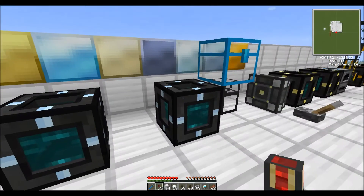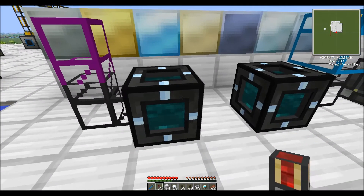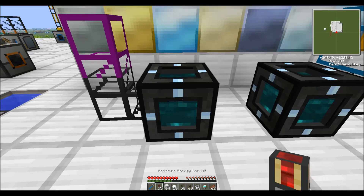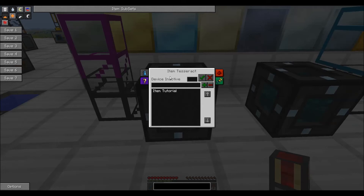Next we're going to talk about a set of three very similar blocks — these are tesseracts, and they come in three different varieties. The first is the item tesseract. A tesseract is a way to transport things over very large distances. Item tesseracts don't require power to work. They take a bit to set up, and I'm going to do another video on how to make all these machines, but you can always look up the recipe.